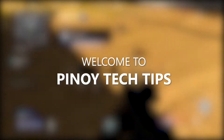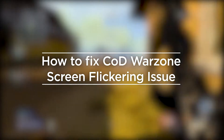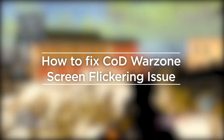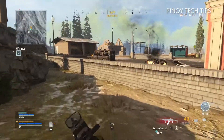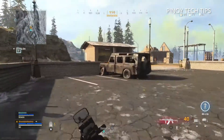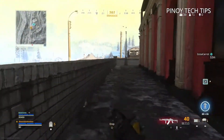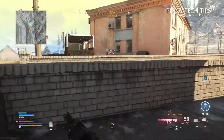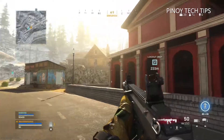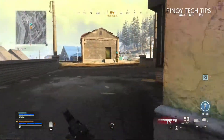Welcome to our channel. In this video we will show you how to fix Call of Duty Warzone screen flickering issues on PC. Screen flickering is a sign of either a software or a hardware problem. If the issue occurs on any game or software you use, then it's a hardware issue. However, if it only occurs when you play Warzone, then it must be a problem with the game itself — that's what we will focus on. Here are the things you should do.